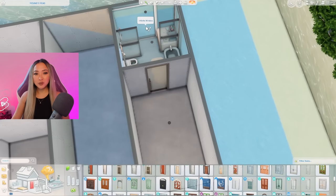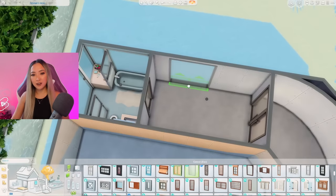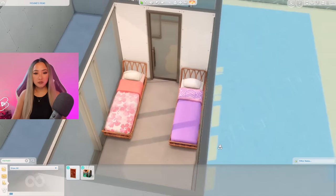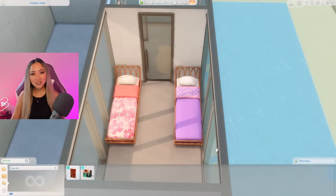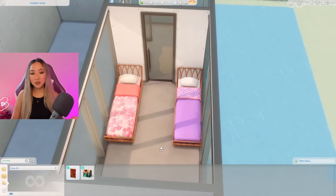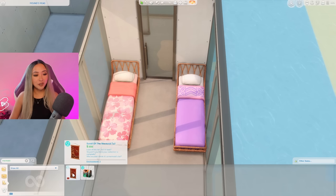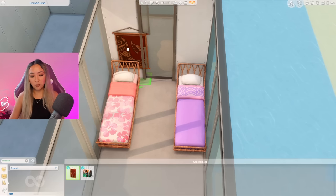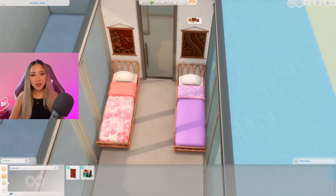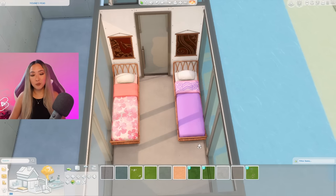On to the bedroom — similar to the bathroom, I want to line all the walls with windows. I thought it would be cool if maybe two mermaid sisters lived here. Instead of one double bed for a couple, I want to experiment with a different layout. I'll go in with this wall decoration called Scroll of the Mermaid Tail and give one to each of them above their beds — almost as if they haven't told anyone they're mermaids, but they have little easter eggs here and there.